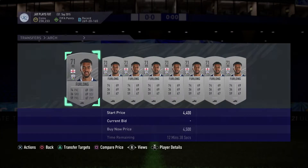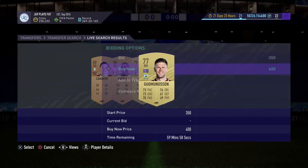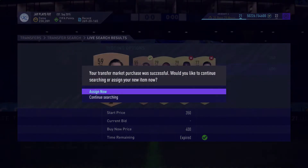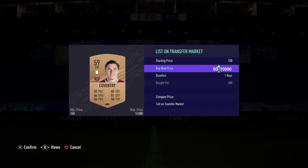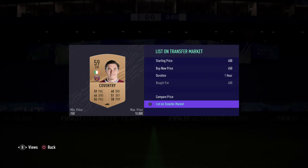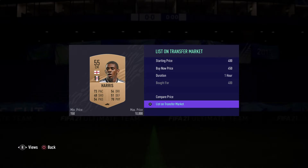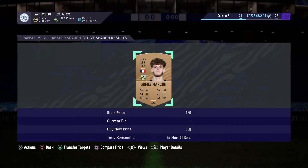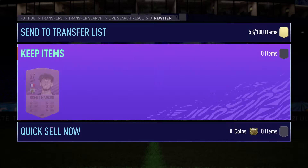That one's from West Brom Albion. We're going to search again to see if we pick up something else. We'll have to be happy with our 50 coin profit from these two players. As you can see with this filter, there are always cards popping up that make you coins — you just have to check for the price that bronze cards are going for.